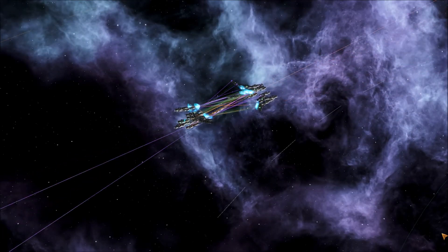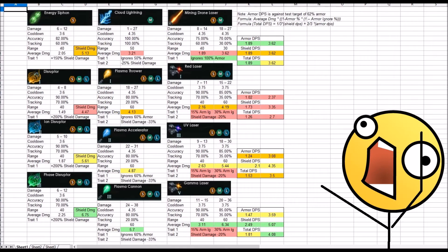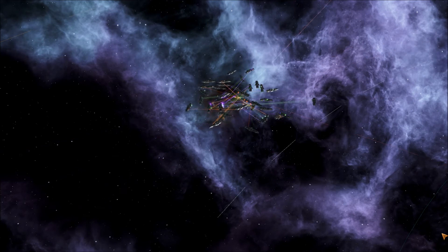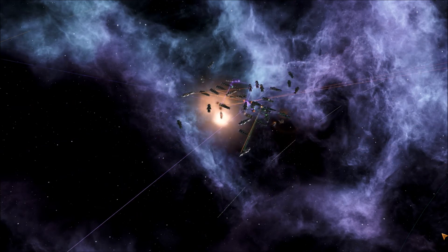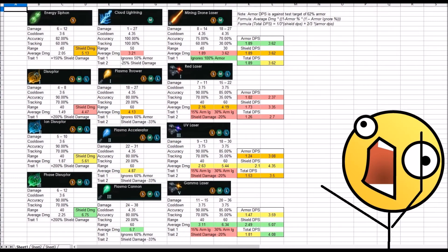Finally, we come to Mining Lasers. Unlike Cloud Lightning, which was difficult to classify, Mining Lasers are easily comparable to, well, lasers. A quick analysis of the stats shows that Mining Lasers sacrifice damage and a little bit of accuracy to get a huge buff against enemy armor, where they completely ignore armor. We can also compare the average DPS of lasers against shields, and see that Mining Lasers fall a bit below Mark III lasers in regards to shield damage, even with lasers having a damage penalty to shields. We can quickly figure out the armor DPS based on the stats, where we see Mining Lasers come out on top, just barely edging out Mark V lasers.